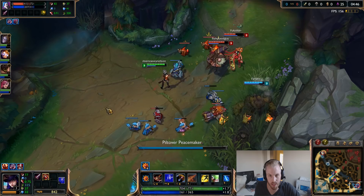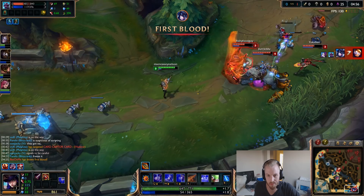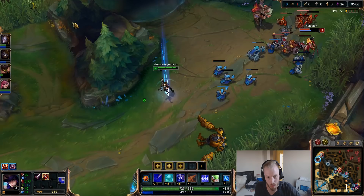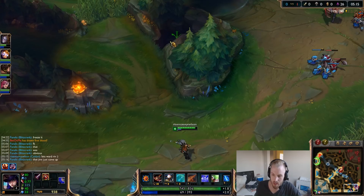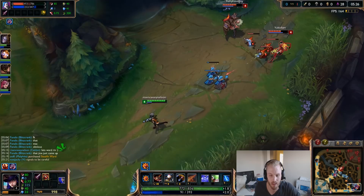Continue to place wards defensively. Our range is just so big that we can poke them out. They used Exhaust, which obviously means they're coming in — I think they're just dead anyway. At that point you definitely want your river warded; if it was warded we would have seen that coming. Jinx is going mid so I can be a little more aggressive.